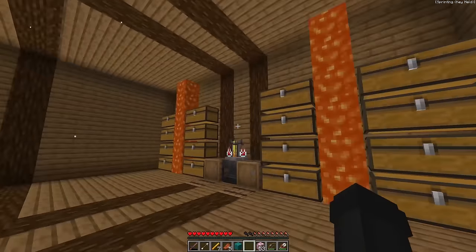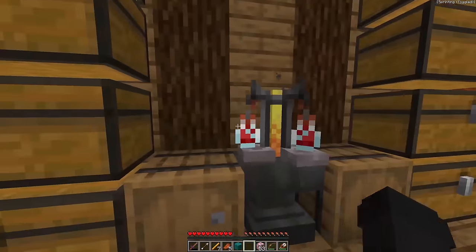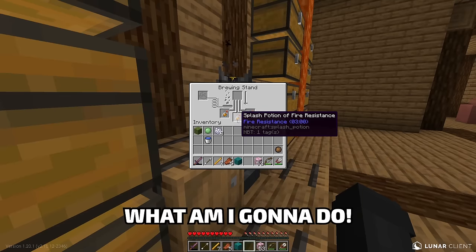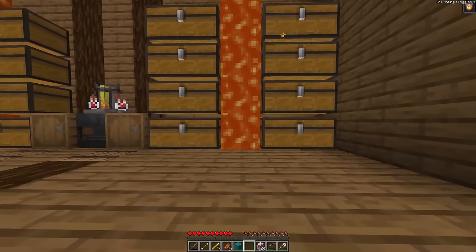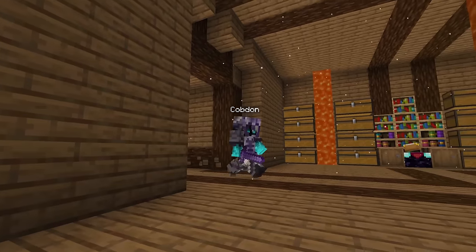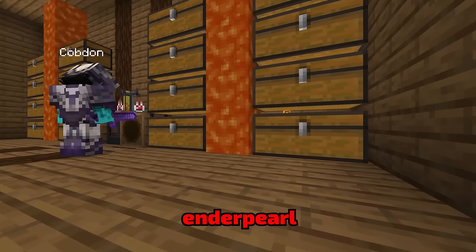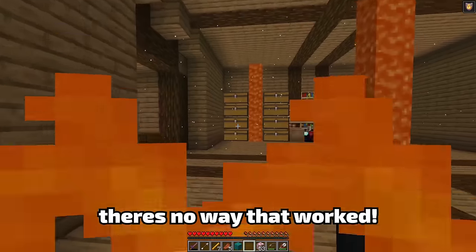There's one right here! One of them's coming back! There's a brewing stand here — invis! No, there's fire resistance! He's so close! Wait — there's lava here! Let me splash myself and go inside the lava quickly! Come on! Hopefully he does not see these particles! I don't think he saw me — I should be good! He is right in front of me! Let me just put my ender pearl in here! Please don't check the lava! He's gone! There's no way that worked!